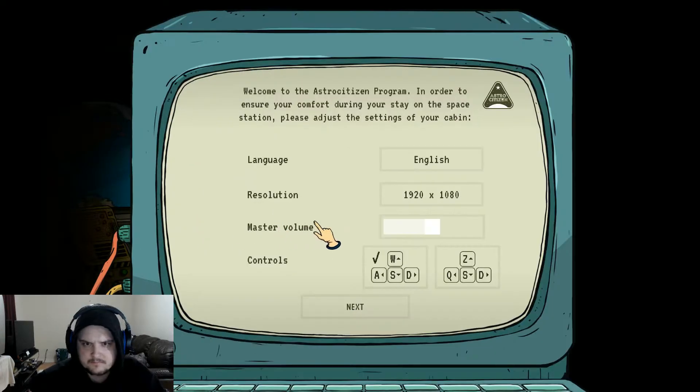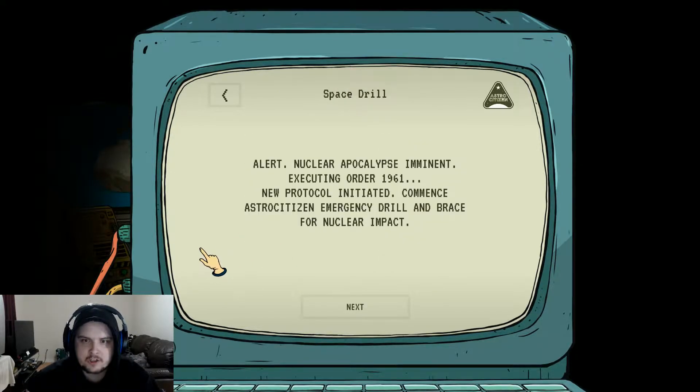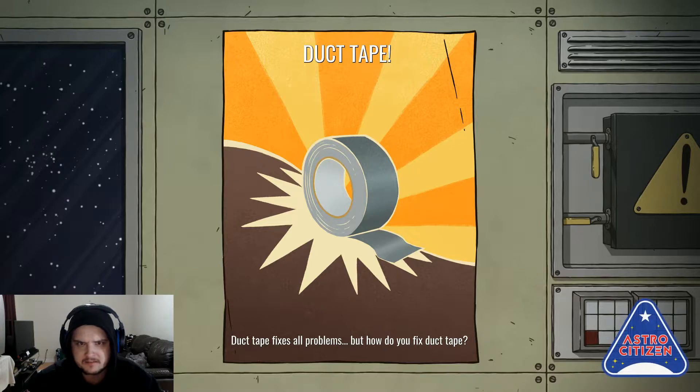Okay, so this is the settings — language English, resolution, blah blah blah. Next, pick an Astro citizen cadet. Alert: nuclear apocalypse imminent, executing order 1961, new protocol initiated. Commands: Astro citizen emergency drill, brace for nuclear impact. Okay, I'm not quite sure what this is gonna be about, but hey — duct tape fixes all problems.